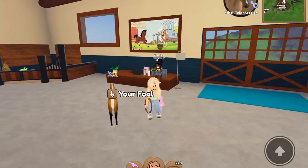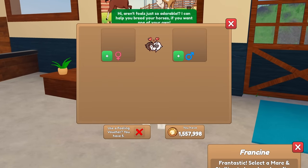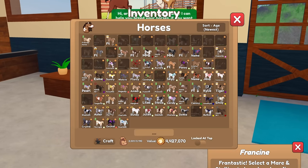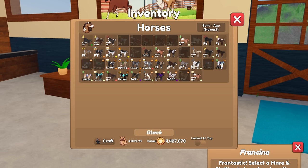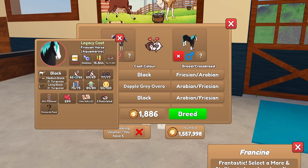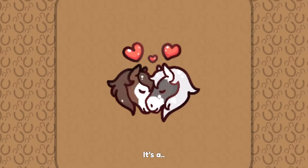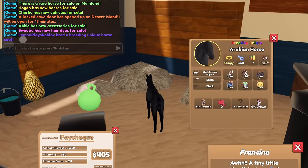Next up we are going to be trying to get the black reverse dapple. For this one we need a dapple gray overro and then a black coat. Here's our dapple gray overro — this is Hyacinth. We need a black coat; I think we will do Aquamarine — that would be pretty cool. There's our breeding unique outcome at the bottom. Let's go ahead and breed these two and see what we get.